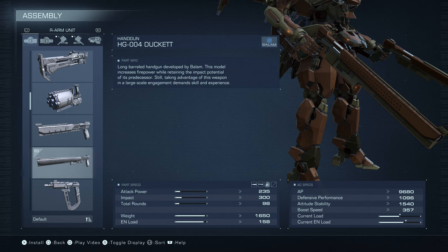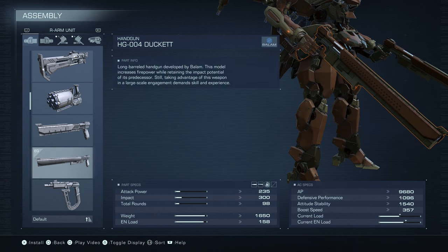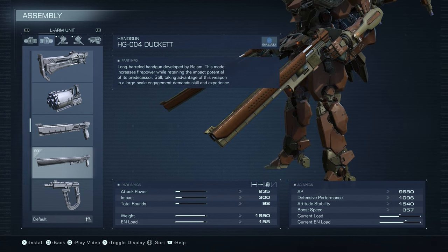Our handgun of choice is the Ducat. It gets real high impact at 300 and decent damage at 235. The magazine is only 7, so you're going to be reloading a lot, but the reload time is 2.5, so it's not a huge deal. You're just getting close, double-barrel blasting people with both hands, dual-wielding these things.